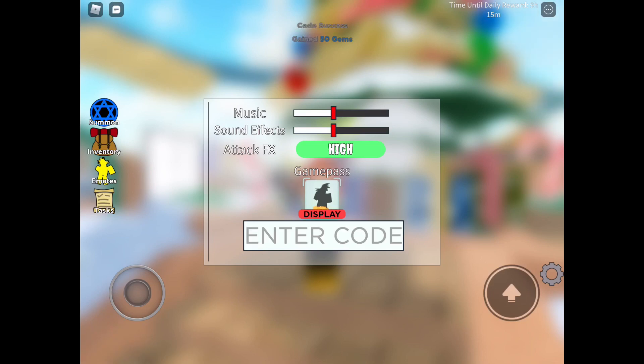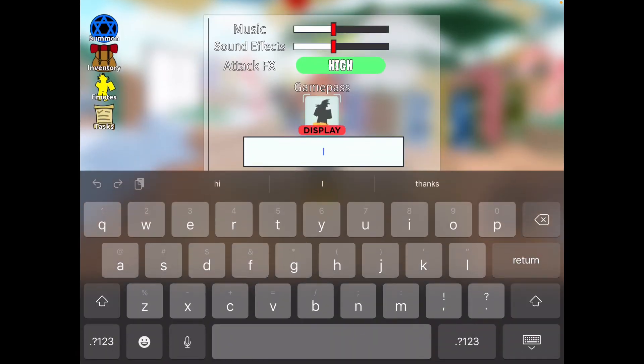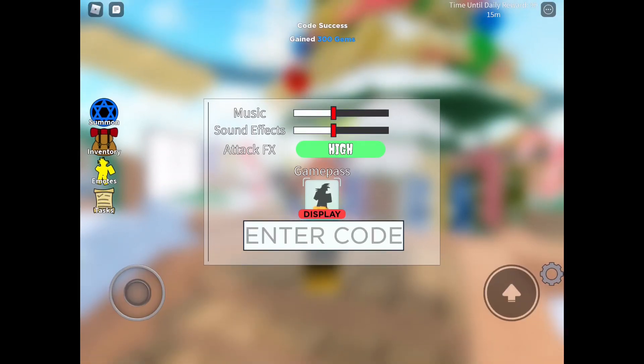The next code is lowercase: D, E, C, E, M, B, E, R, F, U, N, 2, 0, 2, 0 — and that gives you 300 gems. Nice!